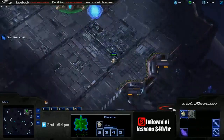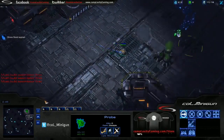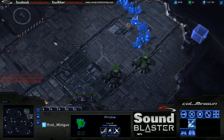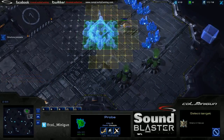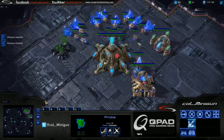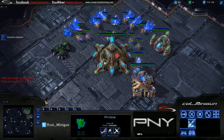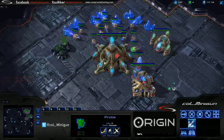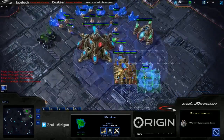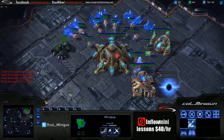In PvT at the higher level, the Terrans usually no-gas expo — almost, I'd say 90% of the time. So you can definitely get away with builds like this. I'm going to put my expo down. Not to say it can't hold off other stuff, but it excels mostly against the no-gas openings. I'll put a pylon right next to that nexus so I can see any bunkers go up. So if I need to Chrono boost out a zealot, I'll know in advance.